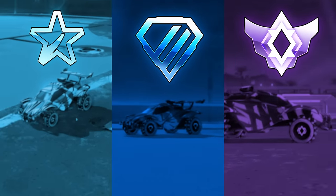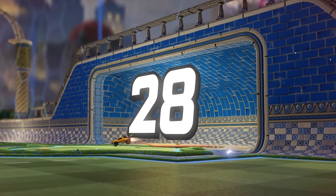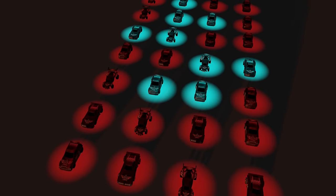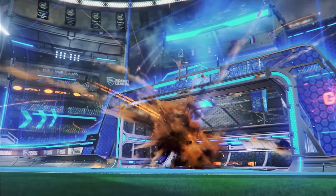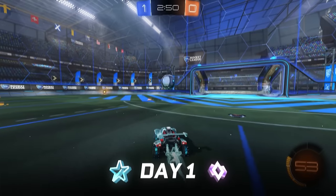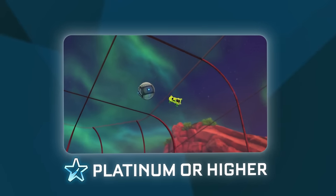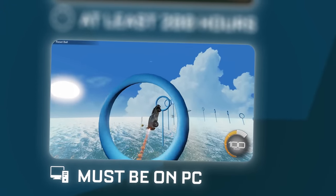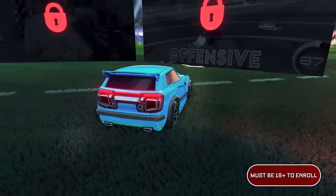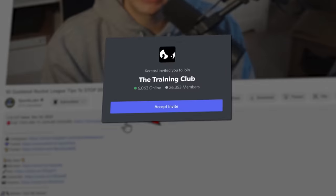If you're currently between the Plat and Champ ranks, our coaching partner, the Grand Champ Bootcamp, currently has just 28 spots remaining for coaching, which means they'll probably be sold out again within the first week after this video drops. The GCB is Rocket League's largest premier training bootcamp with over 3,000 members that takes Platts, Diamonds, and Champs up to Grand Champ in just 12 weeks. To qualify, you must be Platinum ranked online, have at least 200 logged hours, and be on PC to do the coaching. DM their Discord account with the keyword FAST to get in now before they sell out.